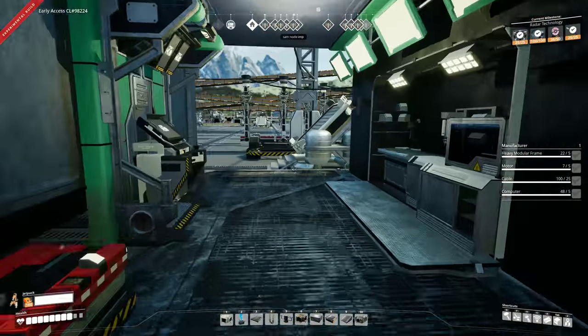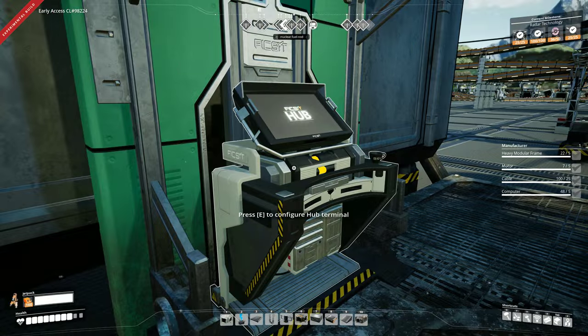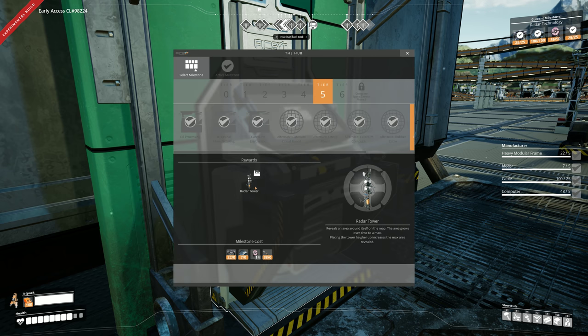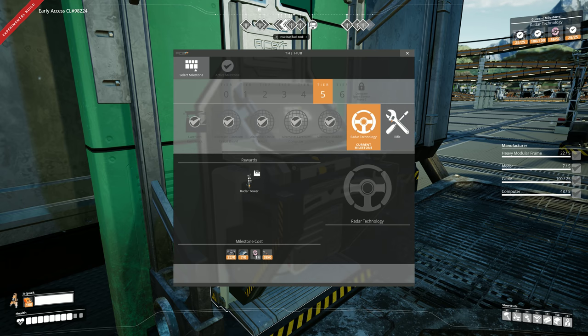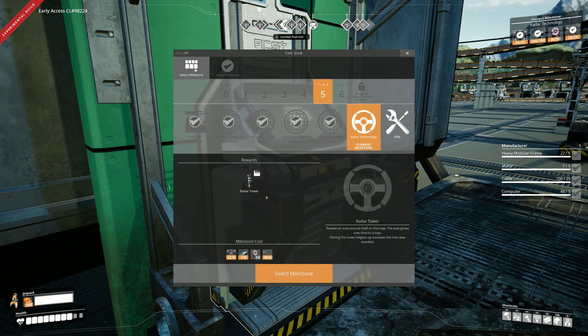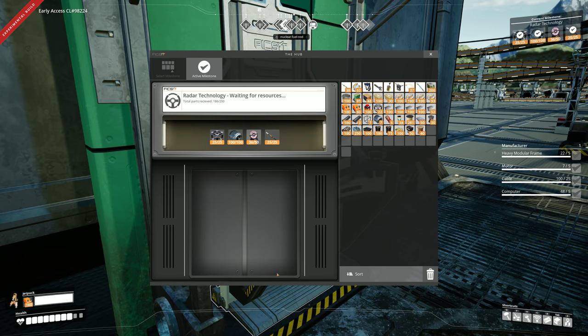Let's go see what I just unlocked. Under tier 5 - radar tower, that's the thing I'm about to research. But it said unlock something else... oh, the rifle! Cartridge and rifle. I won't do those yet. I will get this radar technology done. I've already loaded in some of the ingredients here - it's 25 heavy modular frames, 100 engines, crystal oscillators, and the beacon.